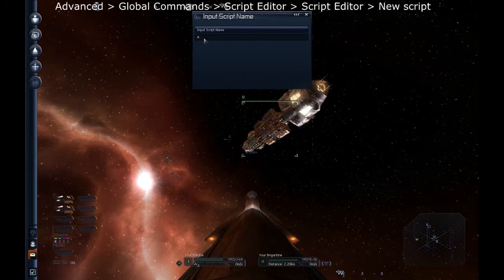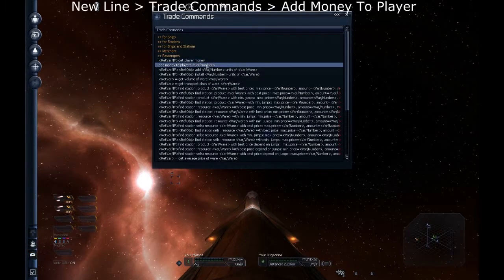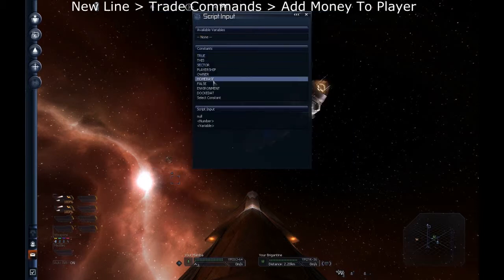If you want it to be at the top, you do 'A.money'. New line. Trade Commands, Add Money to Player. This is all very, very simple. I figured this out within the first few hours of playing this game, after I got the cheat, of course.